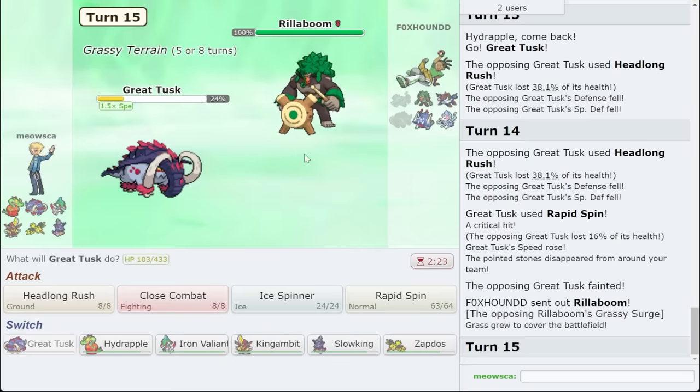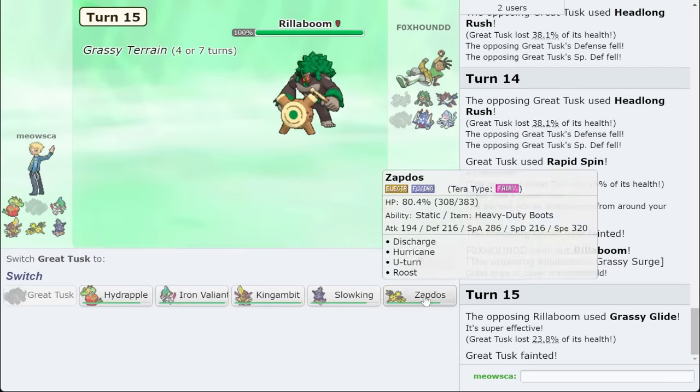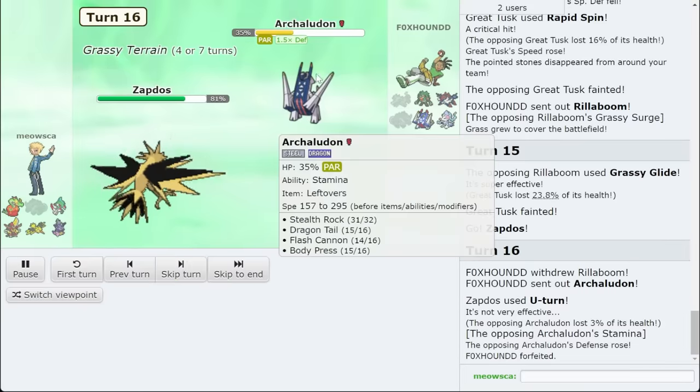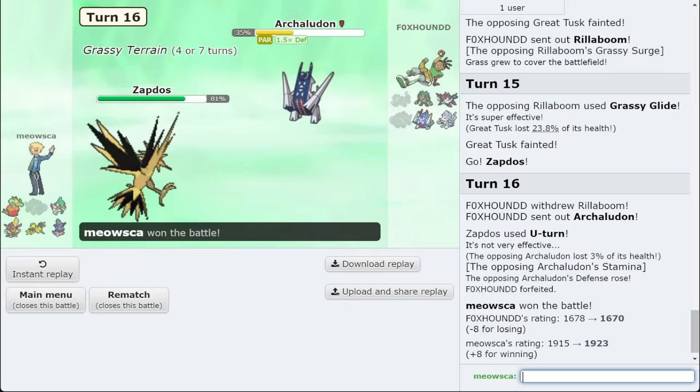Rillaboom comes out — they want a Grassy Glide. I can just bring Zapdos out. Always U-turn. There's nothing on this team that touches this Pokemon. Hydrapple went crazy that game — Hydrapple actually went crazy. We'll get another game.